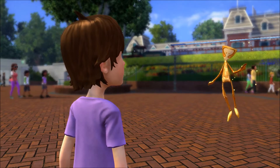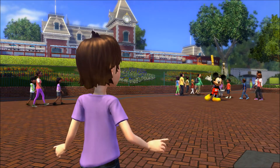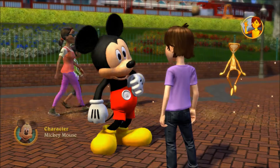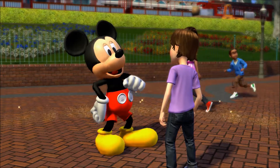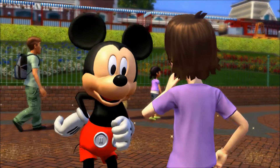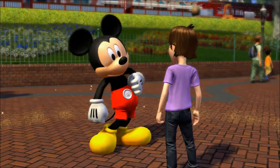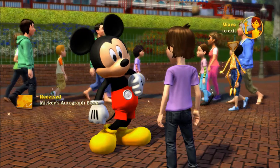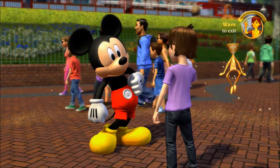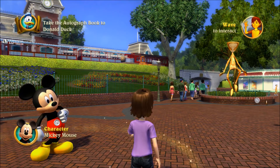Right away it feels like somebody's taking us somewhere - whoa, Mickey Mouse! He's got some adventures for us. Come on, let's meet Mickey - just wave like this. Mickey greets us and asks if we could get Donald to sign his autograph book. The Kinect sensor sometimes has a weird time picking up when you're waving so you'll awkwardly stand there moving your hands around. Goodbye Mickey! This is how we talk around here - by waving: wave hello, wave goodbye.